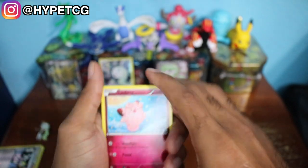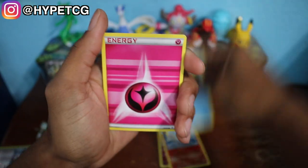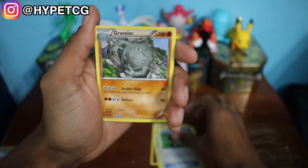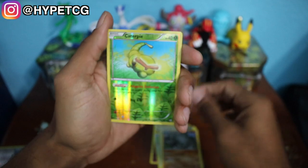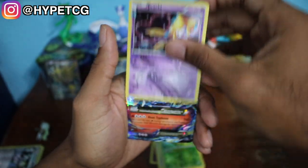Three and three, all right, let's go right into it. We have a Clefairy, Ponyta, Magikarp, a Fairy Energy, Gold Pin, Crushing Hammer, a Graveler, a Caterpie Reverse Holo, and we have a Jirachi Holographic from the Radiant Collection.